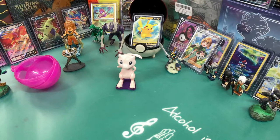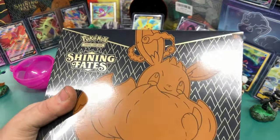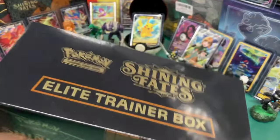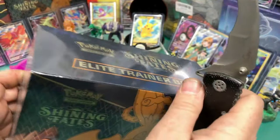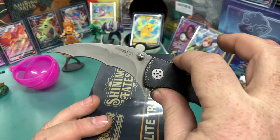How's it going, Pokemon trading card hunters? I got one for you today. You saw the title? Shining Fates Elite Trainer Box. We're going to open this and see if there's anything good in it. Today's audible is the Poker Baby Batwing. We're going to bite right into this.